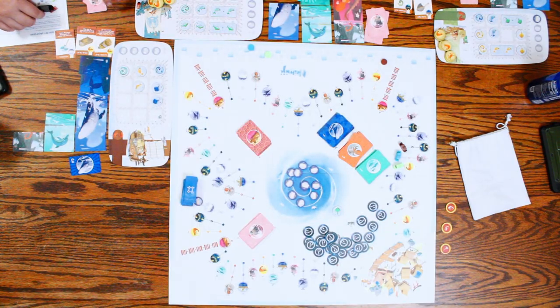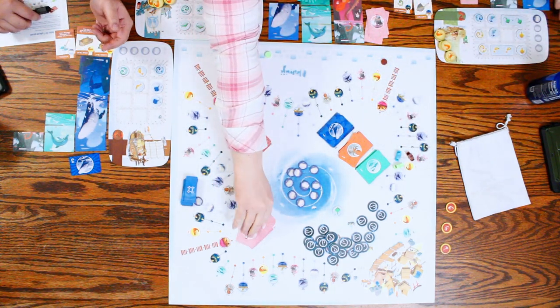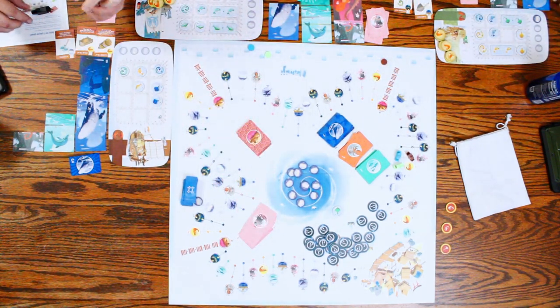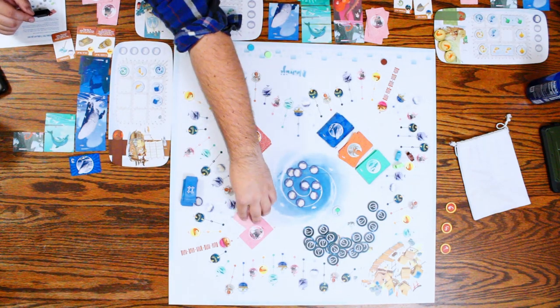I'm going to go to the Sacred Rock. You get two. He gets to go again. I'll take that one — this goes to the bottom. Yeah, I get to go again. I don't need to offer, so just put me in fishing. I'll take one at random.